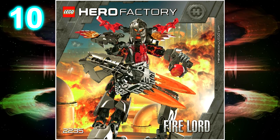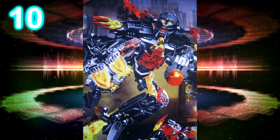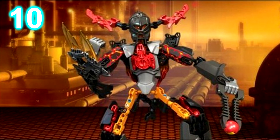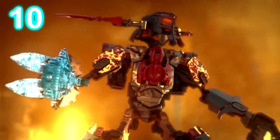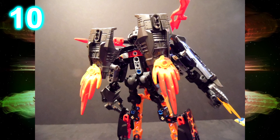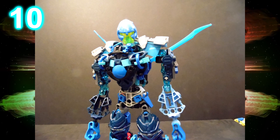At number 10 we have Firelord. Firelord was the first Titan set to use the new system, now known as CCBS. It has a consistent color scheme using all three warm colors, plus silver and gunmetal gray, which gives it a nice mechanical look considering how Firelord is supposed to be a mining robot. It's also well executed — his jetpack is great, his weapon is great. He's a great set.